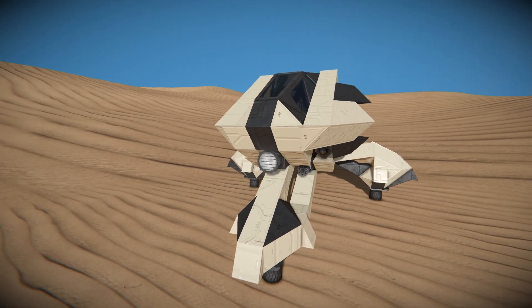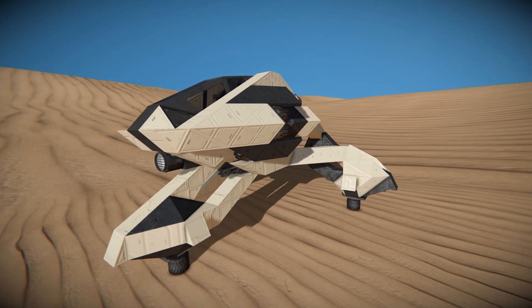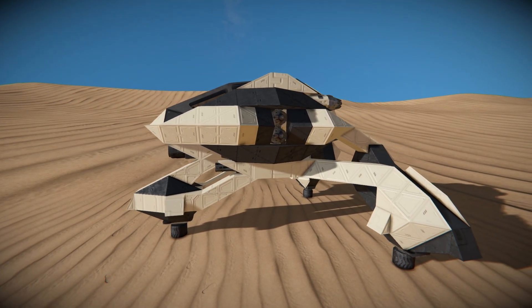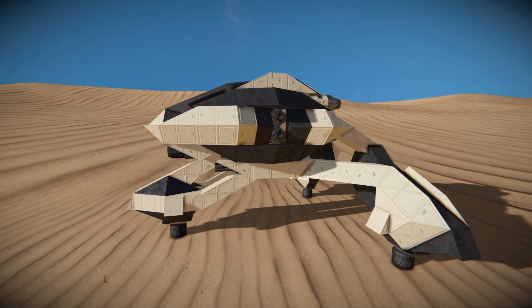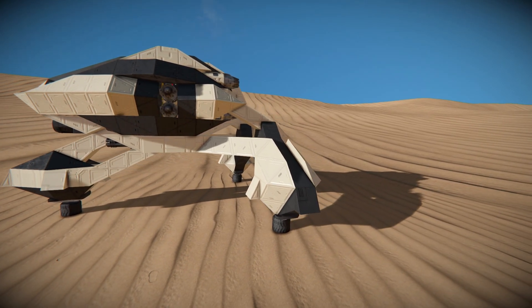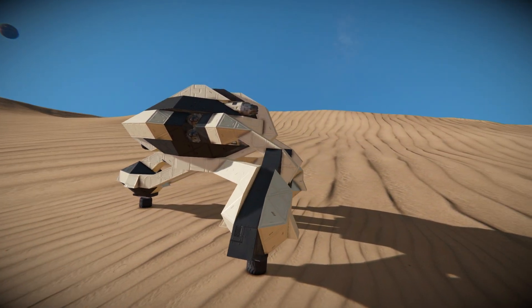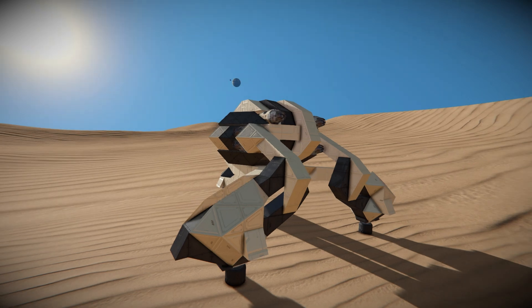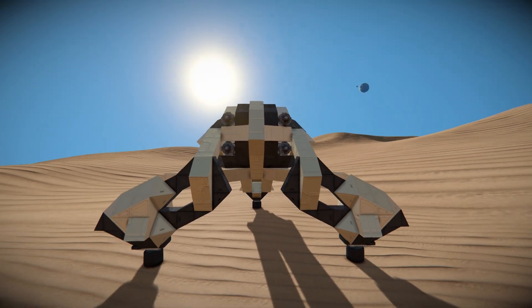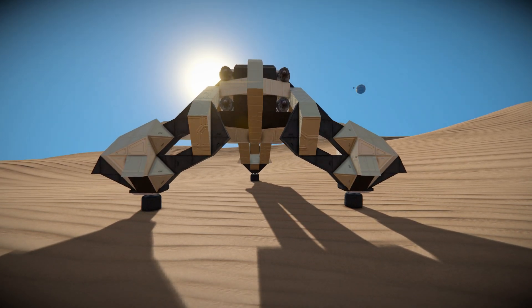Moving around onto the side, we can see a couple of atmospheric thrusters to move this thing around at high speeds and to help the wheels function as they do. On the side we can see a lovely strut coming all the way across to the packed wheels, keeping it nicely balanced while driving on a semi-flat surface. The wheels are very packed — we can see four atmospheric thrusters to boost this around, and that's how the wheels have been set up.